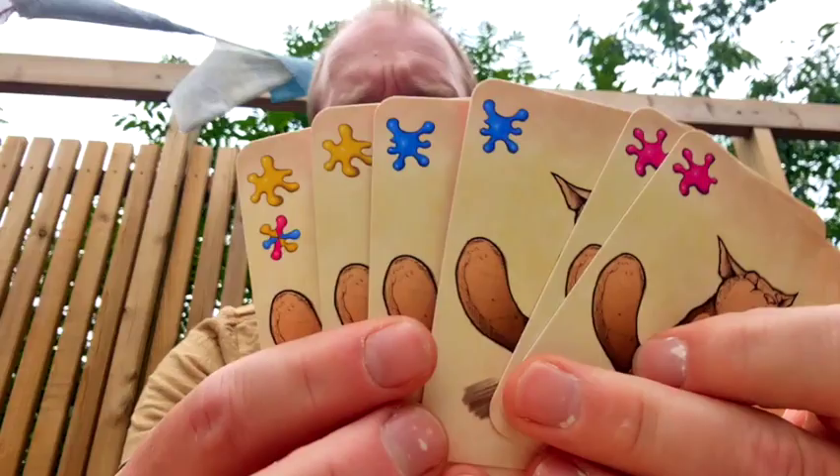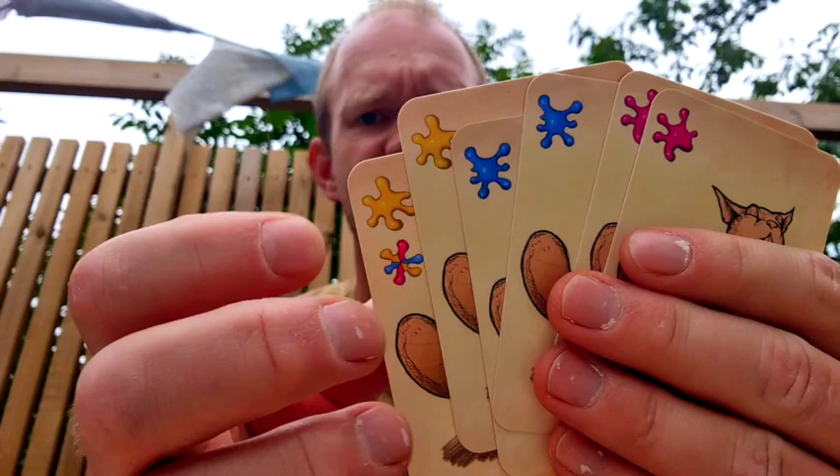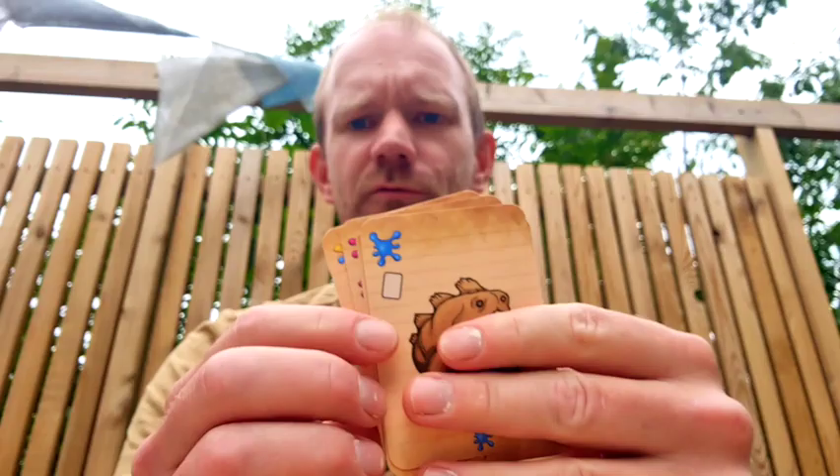In a deck builder, everyone gets a starting deck like this. So these starting cards all have the same cute little creature on them, and they have these splotches here that you use to purchase additional cards with.